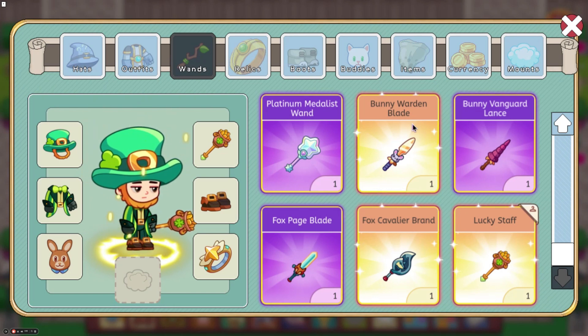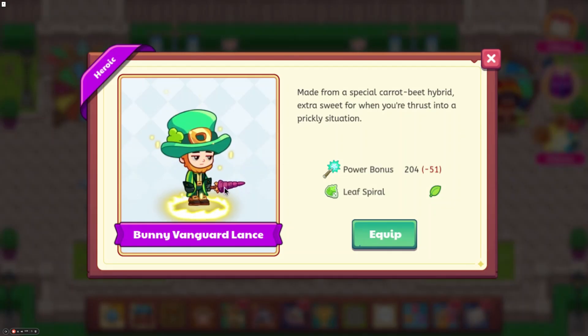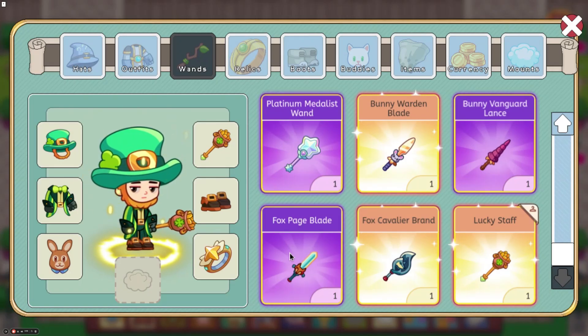I think the Bunny Warden Blade probably costs 990 magic coin if it does cost magic coin. Then we have the Bunny Vanguard Lance, which does Leaf Spiral and has a power bonus of 204. I think this one's probably in the 700s for magic coin. If it's a legendary, it's probably in the 900s; epic probably in the 700s.